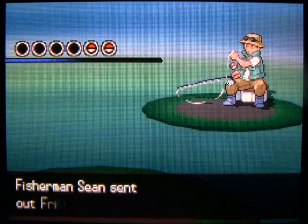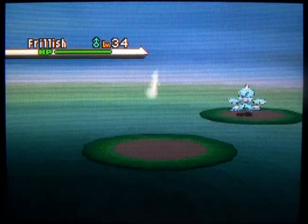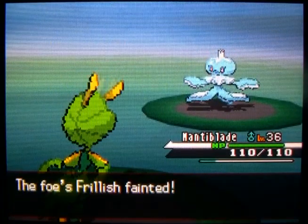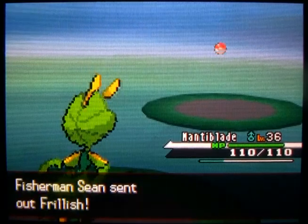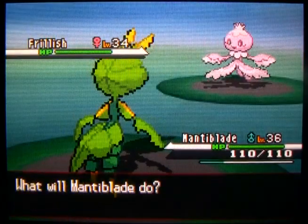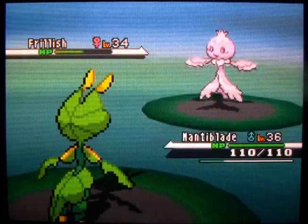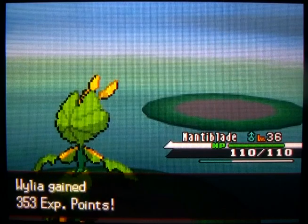This fisherman has a Frillish on his team - that's one of the Pokemon you can find in several different locations now that you can Surf. If you really want one, go to Driftvale City and surf around and you'll find a whole ton of them. They're a Water/Ghost type. That one was blue, but look at this one - it's pink! That's just because of gender differences: pink Frillish are female and the blue ones are male.